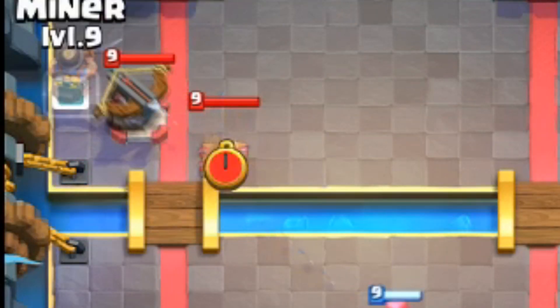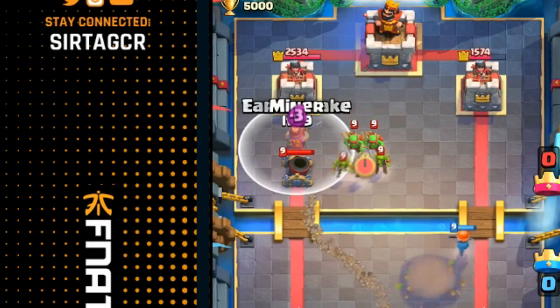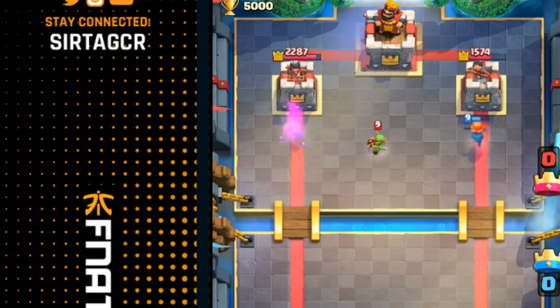I think that the earthquake is going to be a massive nerf to any siege deck. It's going to slow down buildings and the tower, and it's just going to allow the miner to chip away on top of the expo or the mortar so quickly.